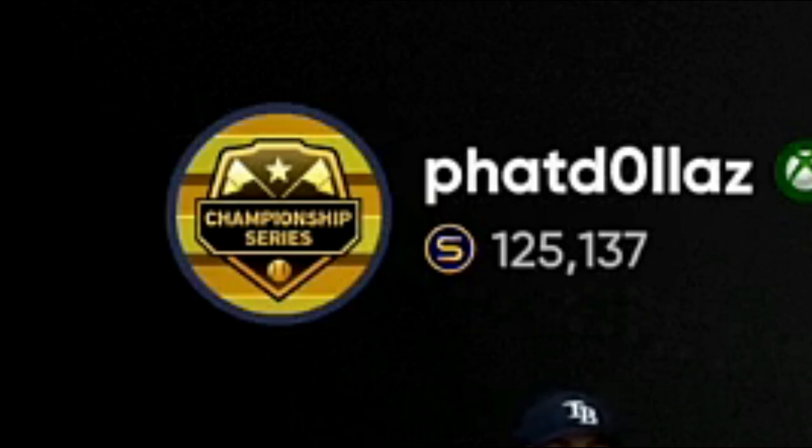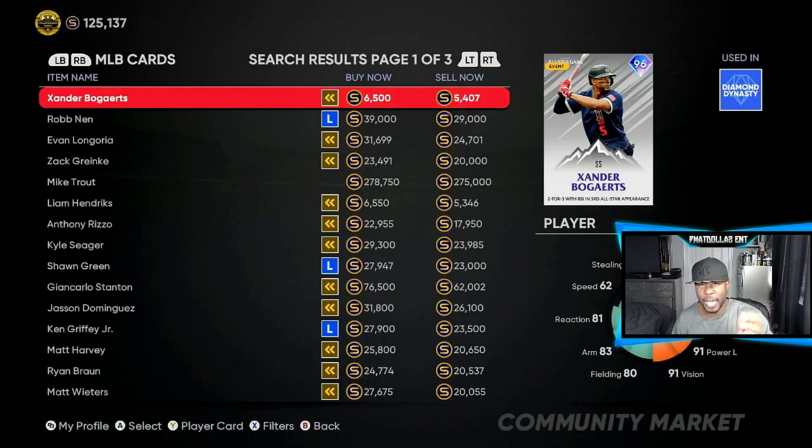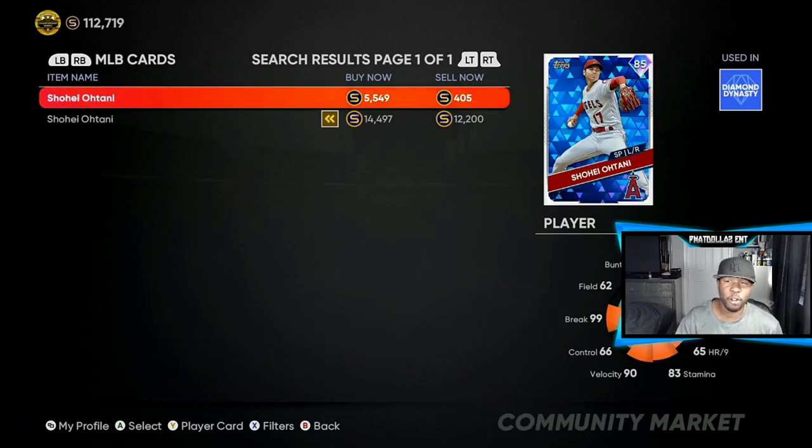If you want to make stubs, make sure your notifications are turned on for this channel — do it right now. We're going to start our filter with the 95 to 96s because there are a lot of different cards in between that you can flip. Right here you can buy the card — it's a 1,100 gap, they're going to take 600 off the top, leaving you with 500 stubs. That's not the gap you want — you want to be looking at 700 to 900. I tell y'all that every single time.